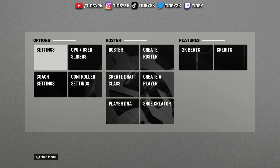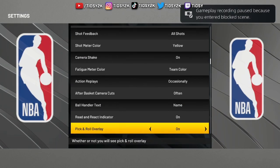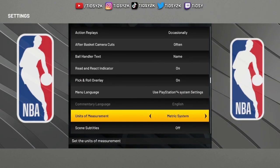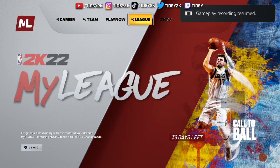First, what you want to do is go into the features, go into the settings. Make sure we do this — this is a must-do before we make the build. We want to make sure we have the units of measurement in the metric system. We need it to be in the metric system to create this build.